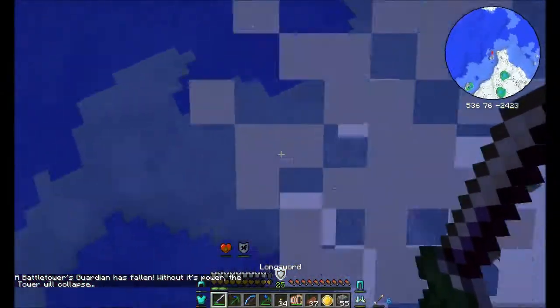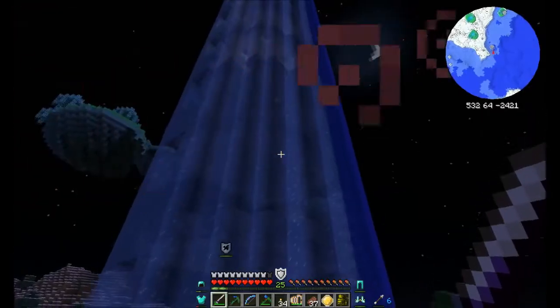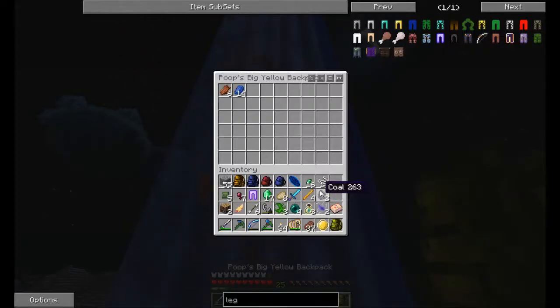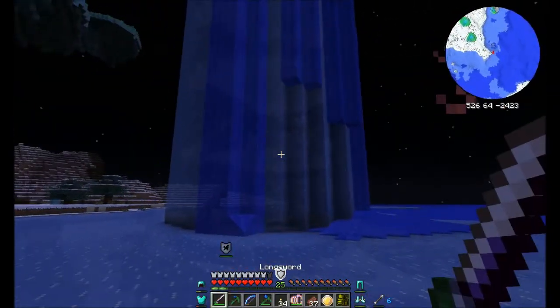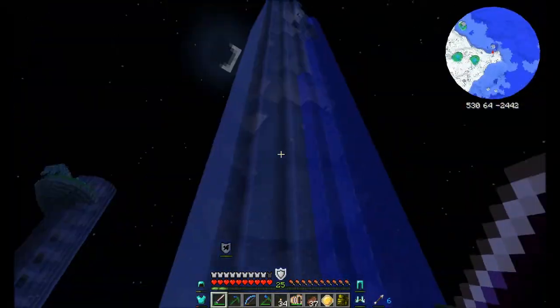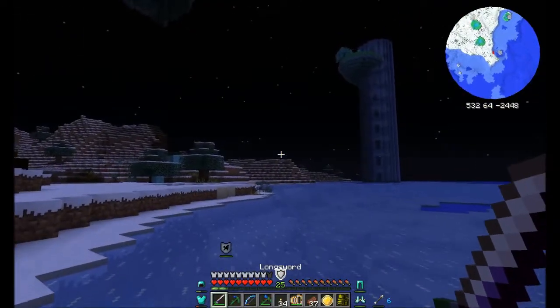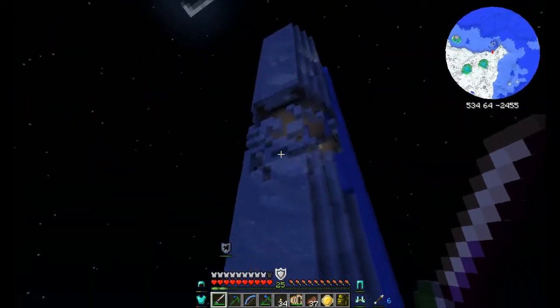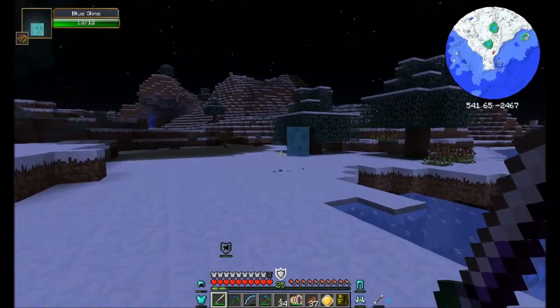Exit stage right. Did you grab everything? I had a full inventory — I got something. I got a rift. I got another one of the... I got some stuff. I have another living metal axe. Look at the water! Alright, well that's an ice tower. I didn't mean to click that. So let's continue on our journey.